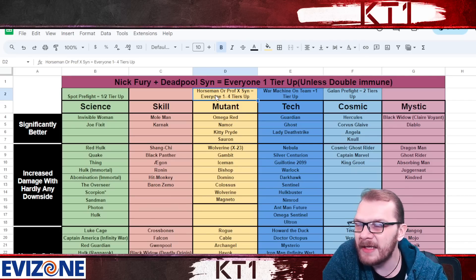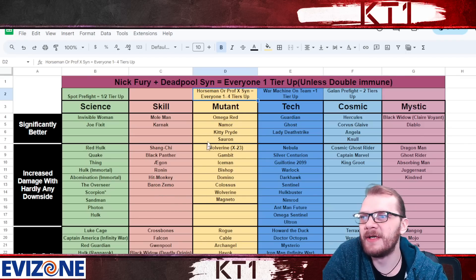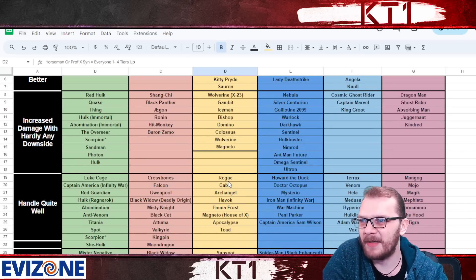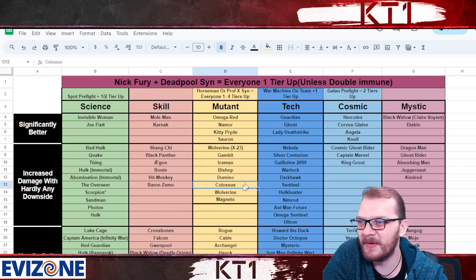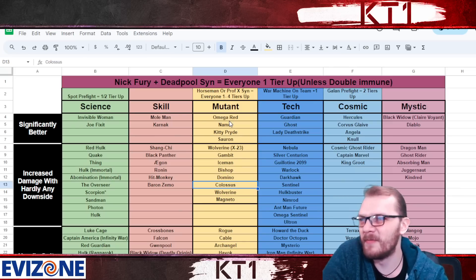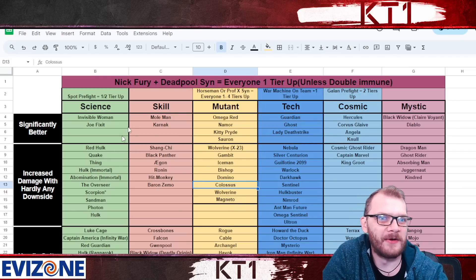The biggest improvement is in the mutant class, because Apocalypse pre-fights ensure that any mutant doesn't take bleed damage — basically an automated heal at the start of the fight, turning any champion into Corvus effectively. And if you have Professor X synergy set up with Colossus, every champion becomes a healing machine with those masteries as long as they're not double immune.